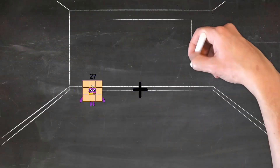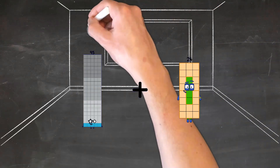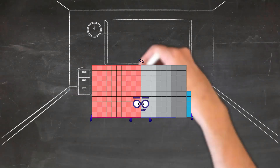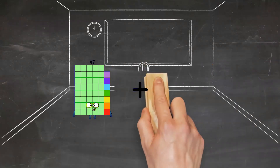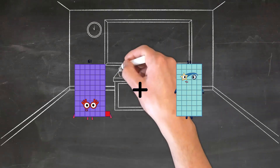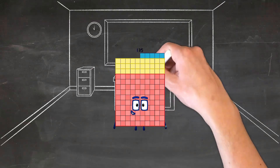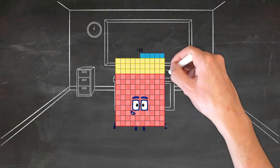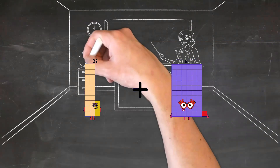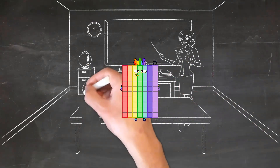95 plus 100 equals 195. 61 plus 74 equals 135. 23 plus 47 equals 70.